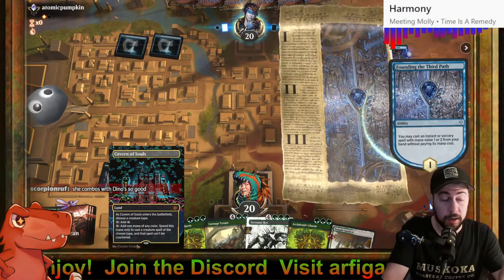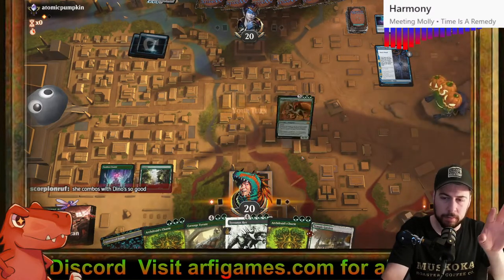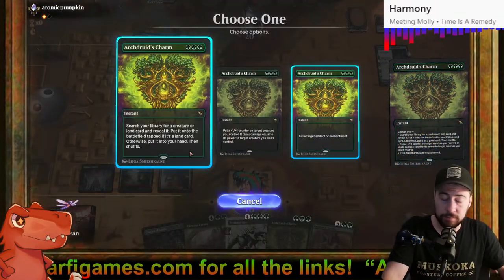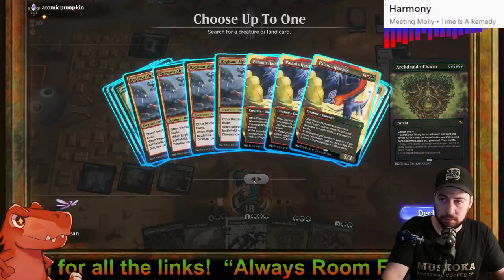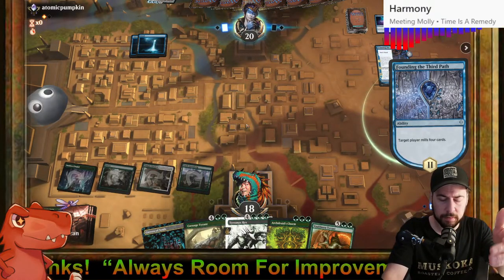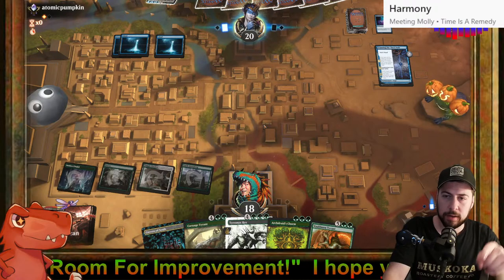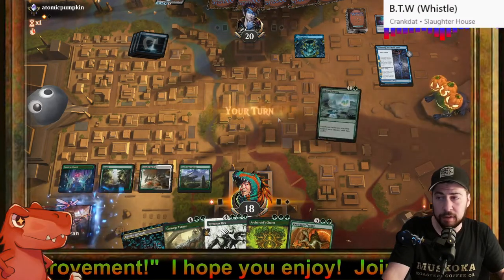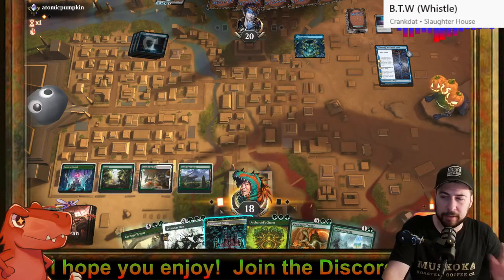Now I could get Temple Garden. Cavern of Souls could be the source of red for Palani's Hatcher or Regisaur Alpha. A lot of the dinos have trample — pair that with deathtouch, and that's deadly potential. If you have deathtouch and trample, you only have to assign one damage — lethal damage because of deathtouch — and the rest tramples through. Say three creatures block your one creature with eight power: assign one to each of the three, and five damage continues through.